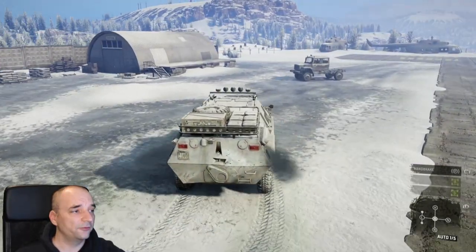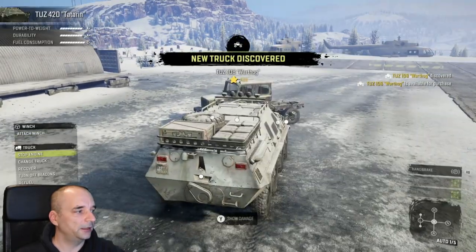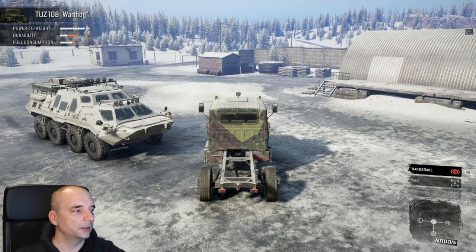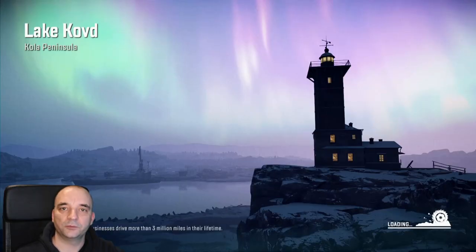To unlock it, all you have to do is just approach the truck, then change the truck to the new truck, and just recover it to your garage. And that's it — the truck is yours.